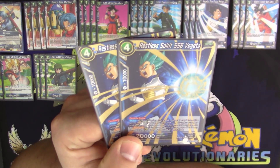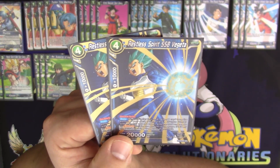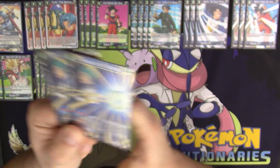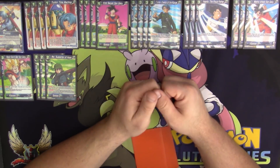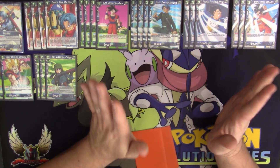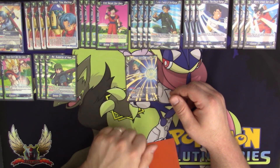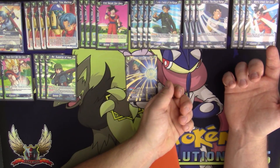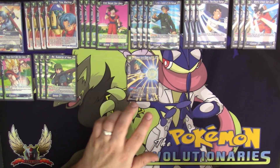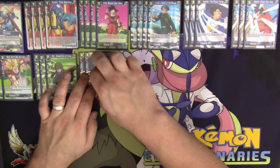Restless Spirit Super Saiyan Blue Vegeta is a four-drop with Double Strike. When you play this card, reveal one card from the bottom of your deck: if that card is a Trunks' Future with an energy cost of three or less, play that card (negating its activate skill for the duration of the game); if it's any other card, place it at the bottom of your deck. Here's the combo: you play Trunks Creator of the Future, attack, then switch him out with Vegeta the Proud Father to pop one of their battle cards. Trunks goes to the bottom of the deck. Next turn, you play Super Saiyan Blue Vegeta — Restless Spirit — and Trunks is at the bottom of the deck, so you bring him back out as a free attacker. Double Strike means you inflict two damage to your opponent's life if they can't negate or combo out of it.